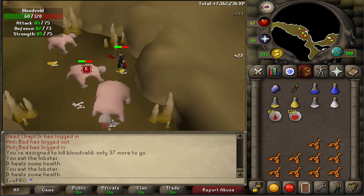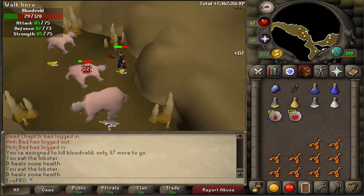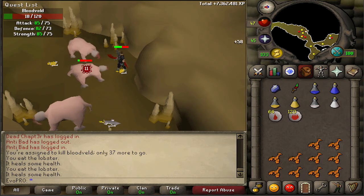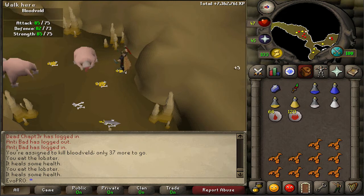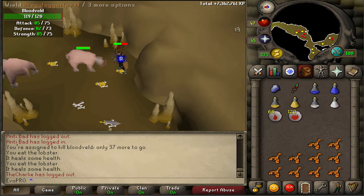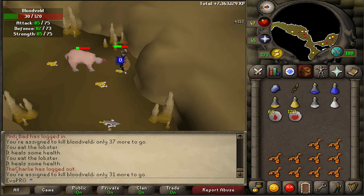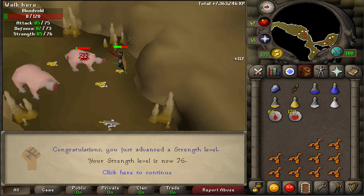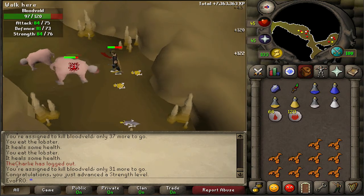I'm on the rear end of this Bloodvelds task and I'm about to get a Strength level — I'm about 400 to 500 XP off. I was ranging these earlier and do still prefer it, but I wanted to get this task done a little bit quicker. I only have about 31 more left. I'm getting almost 70k Strength XP an hour along with 16k Slayer XP an hour, which is very good in both categories.